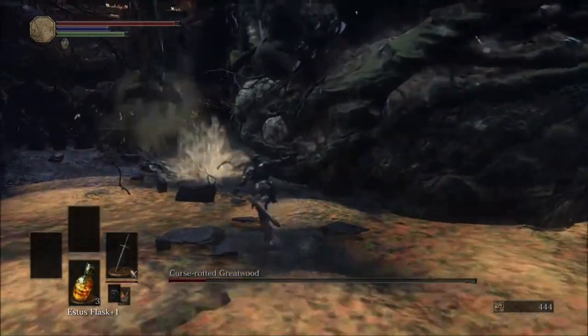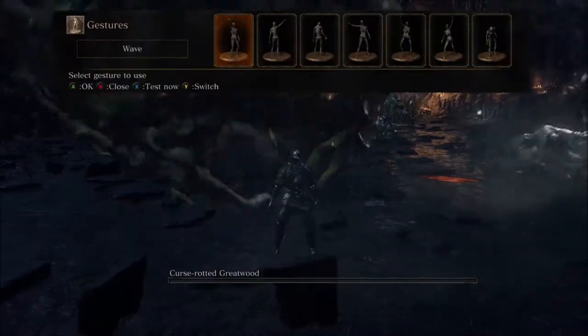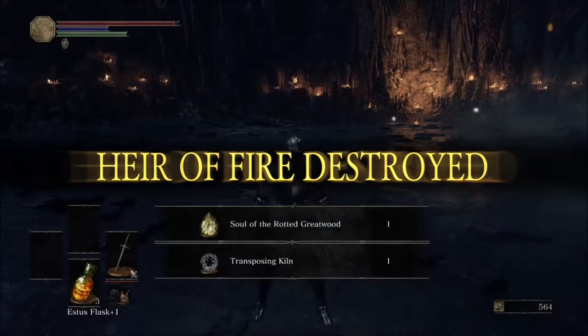It will slow your movement down, then get that last sack and you'll finish him off. That's how you beat the Curse-Rotted Greatwood using a knight.